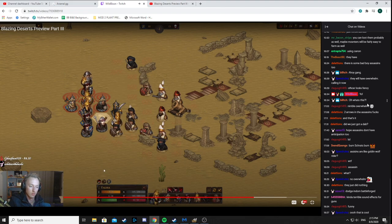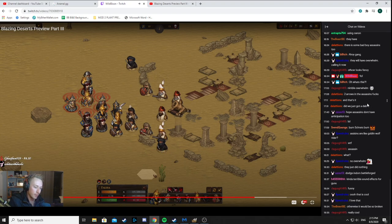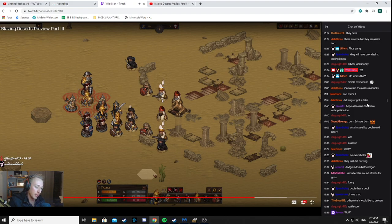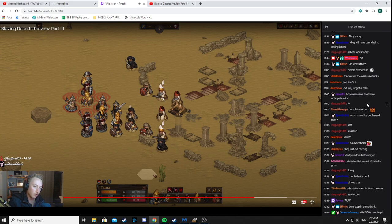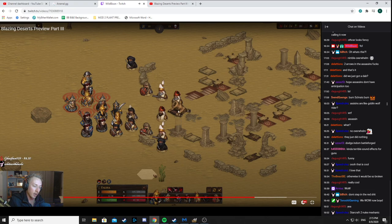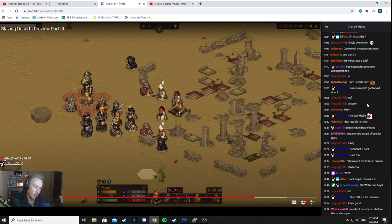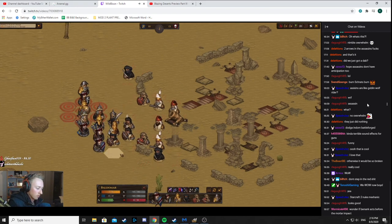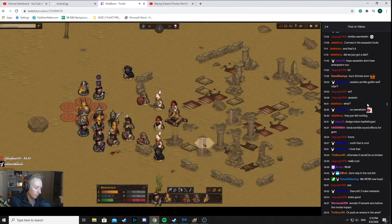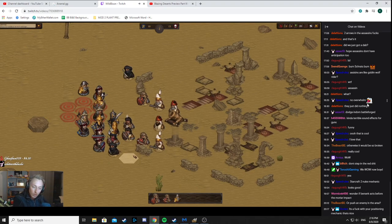It's like raid mechanics — you can see where the shot lands and step out of it. If you use Wait Turn appropriately, you can pretty much avoid the mortar shell. You can also push an enemy into the impact area — that's a nice tactic. The handguns were originally auto-hit weapons, but it looks like they've changed to dice-rolling, which is actually fine since you can just step out of the mortar shot.